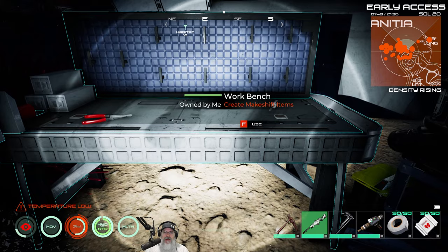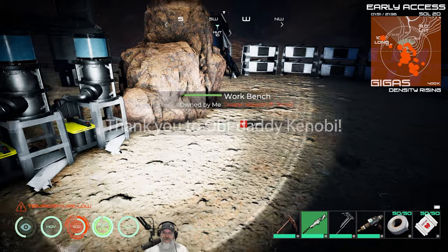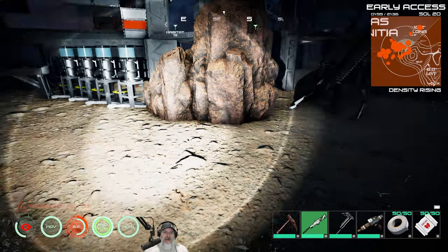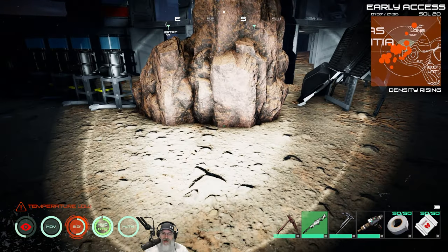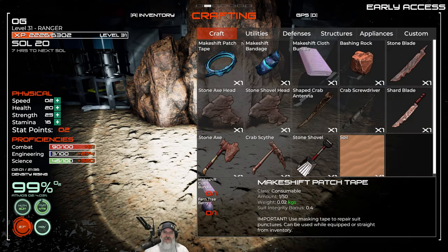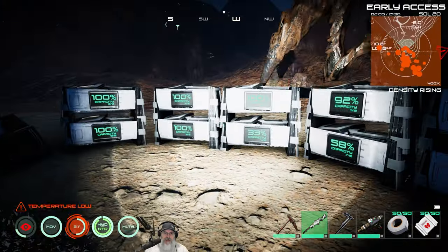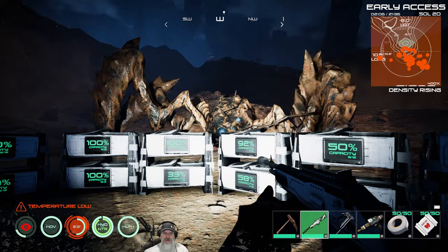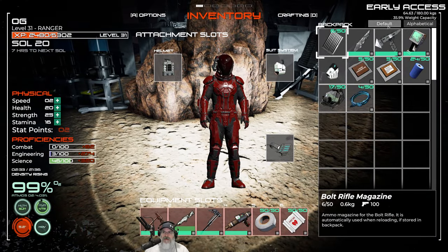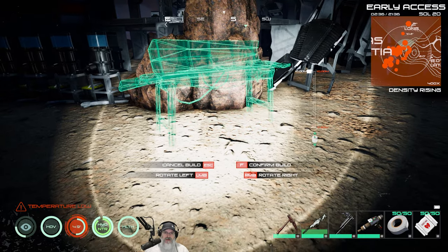In the comments I was informed there is indeed a separate suit upgrade for the workbench, but it's mutually exclusive from the tool bench upgrade — and it even tells you that, I just wasn't paying attention. So we're going to make ourselves another workbench. We need four scrap metal and three patch tape. Mr. Krabs, you're interrupting my show as usual.